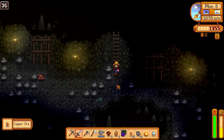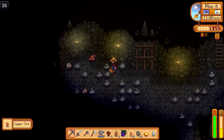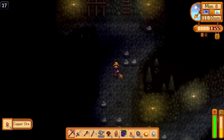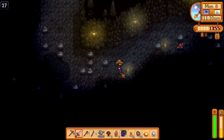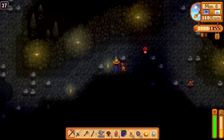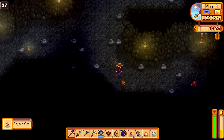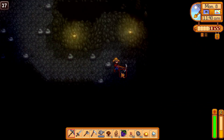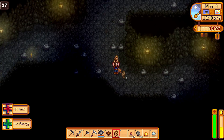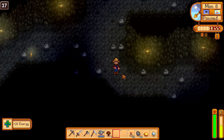There's the way down — awesome. More copper, we shall take this with us. And the way down — awesome. Switch to the sword again. I really want to make it down to level 40 today. Lots of copper. We're running low on energy — let's eat something. That's why we have our awesome mushrooms.